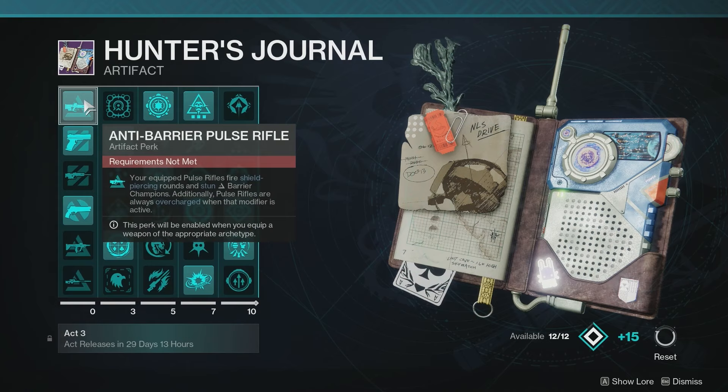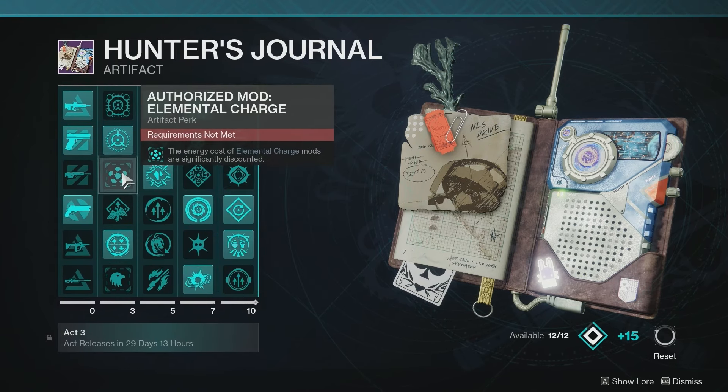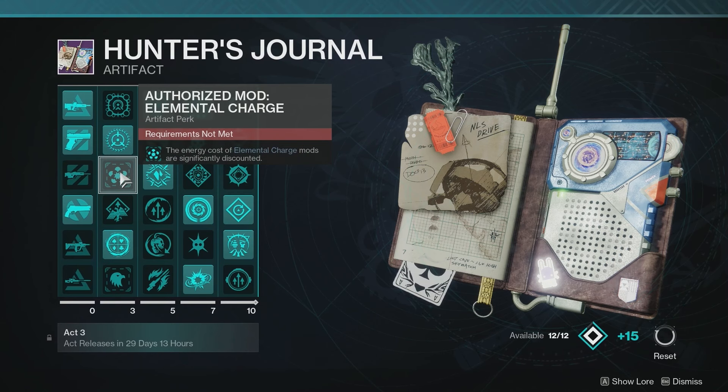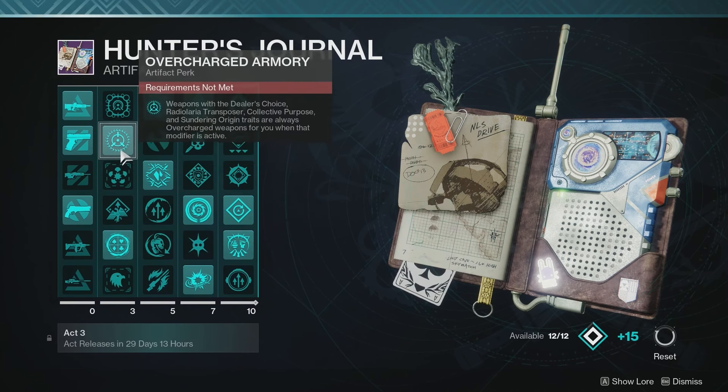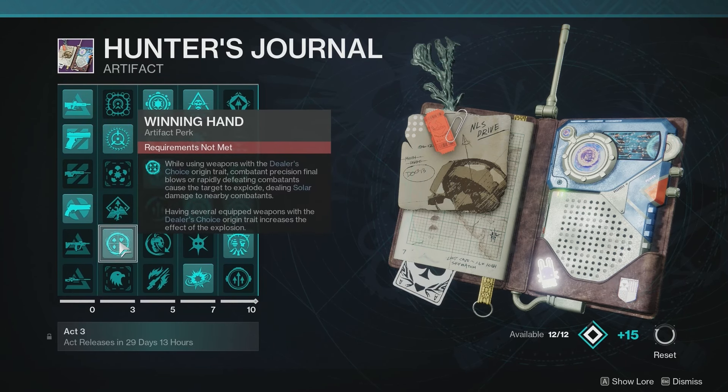For your artifact perks, in the first column for Weapon Champion mods, you can use what you like. The second column is focused on Origin Trait Perk Bonuses and Mod Cost Reduction for Elemental Charge and Scavenger mods. In this case, I'm going to be using Overcharge Armory and also Winning Hand, since I am going to be using a Pale Heart weapon.